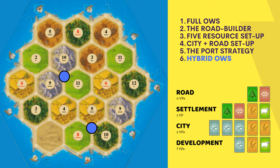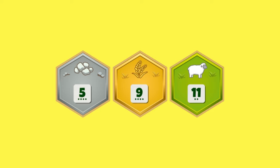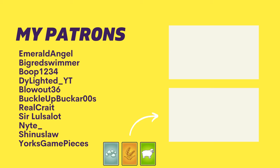I saved the best strategy for last: strategy number six is hybrid ore/wheat/sheep. Viewers familiar with my channel know that I believe hybrid ore/wheat/sheep is the best strategy in Catan. It's similar to full ore/wheat/sheep because it places on strong ore, wheat, and sheep hexes to build cities and buy development cards. The difference is that hybrid ore/wheat/sheep also has a little bit of wood or brick to make building a road and a settlement easier. This strategy works on every single board as long as there is enough ore and wheat to support it. My rule of thumb is at least 4 pips of ore, 4 pips of wheat, and 2 pips of sheep production. If you want to learn more, I recommend watching my next video, where I give tips and tricks on how to play hybrid ore/wheat/sheep and full ore/wheat/sheep effectively.